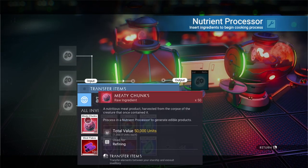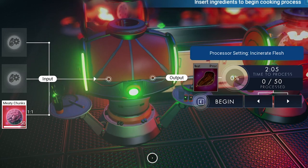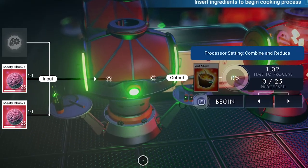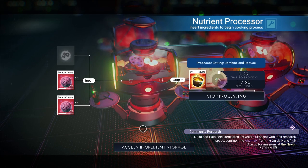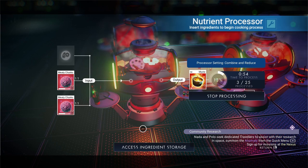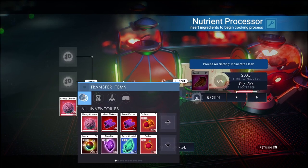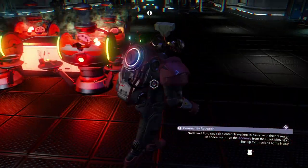Now this is where some people may get confused: if you place a single stack of meaty chunks in the nutrient processor you will create processed meat. What you need to do instead is place 2 stacks of meaty chunks in the nutrient processor, which will cause it to produce mystery meat stew. Why do 2 stacks of the same item produce a different end product? I don't know — ask the devs why they went with that recipe. The 2 stacks will produce a single matching-size stack of mystery meat stew, so 2 stacks of 50 meat chunks will get you 1 stack of 50 meat stew.